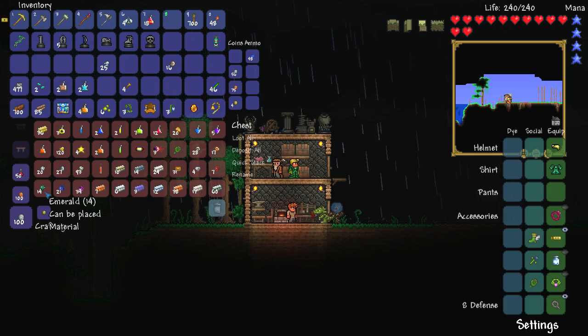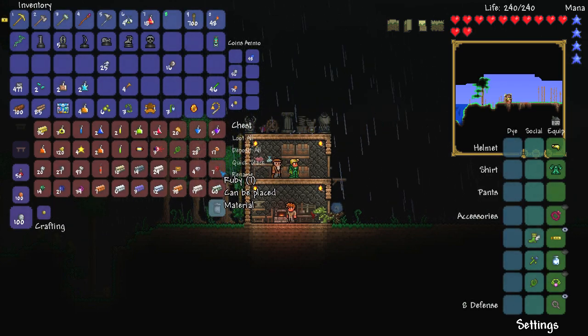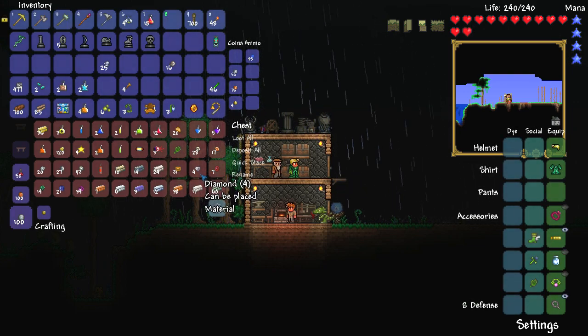As you can see, we have emeralds and sapphires and a decent amount of them. If we had one more ruby, I believe we'd be able to make a ruby staff. Do I want to make a ruby staff? I think it might be a cool idea because I'm pretty sure it's among the best ones in the game. That and the diamond staff — these two I'm pretty sure are the best ones in the game you can get.